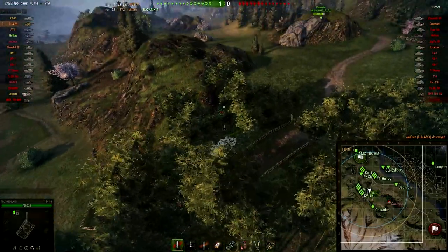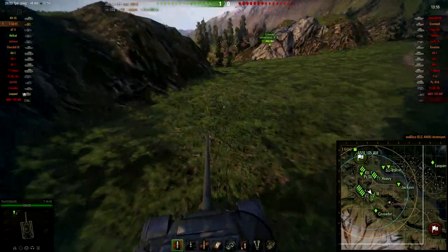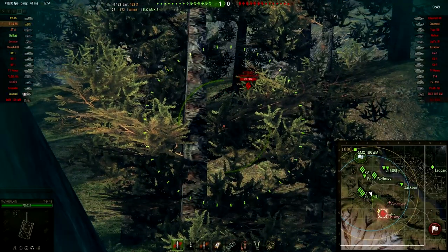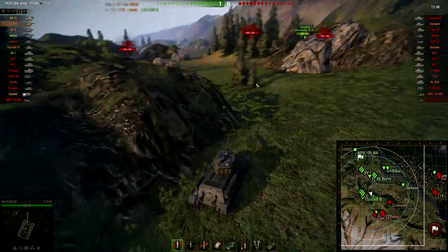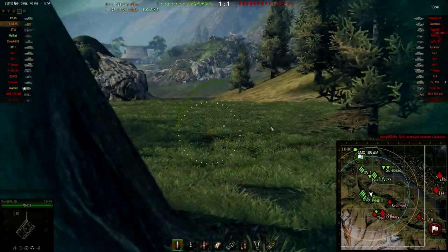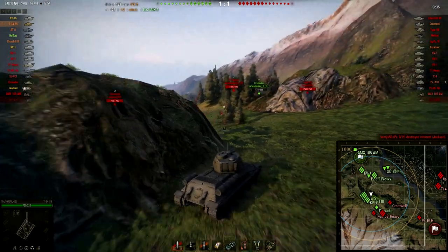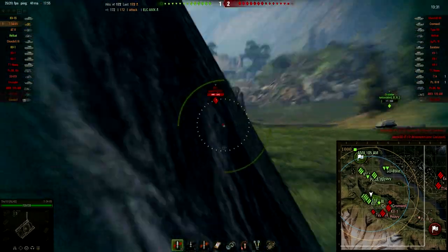I found this position on this Japanese map called Hidden Village, and this is a really strong position. You can work the enemies in front of you who are going to try to proceed through this heavy passage, and you can work the guys over who are trying to engage your base from the city. This position has a lot of opportunities.